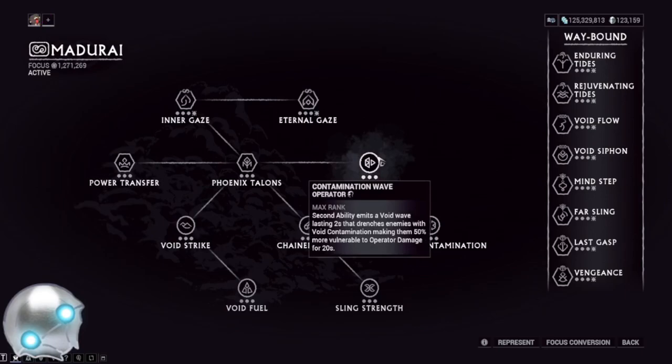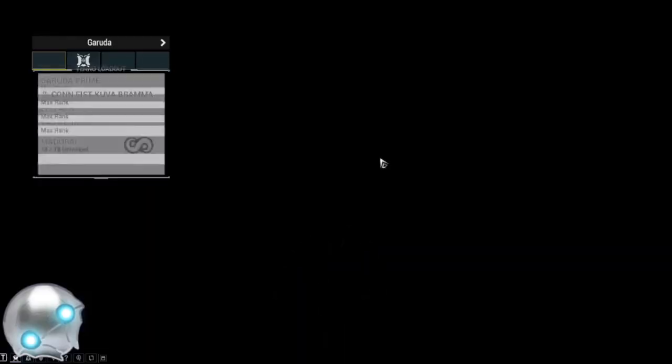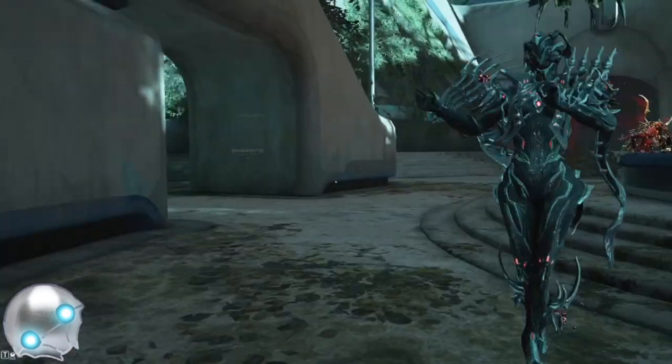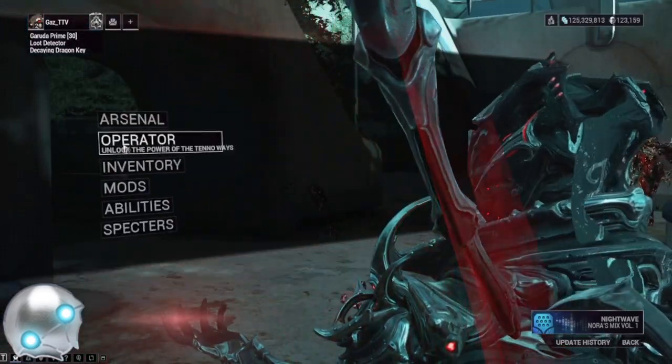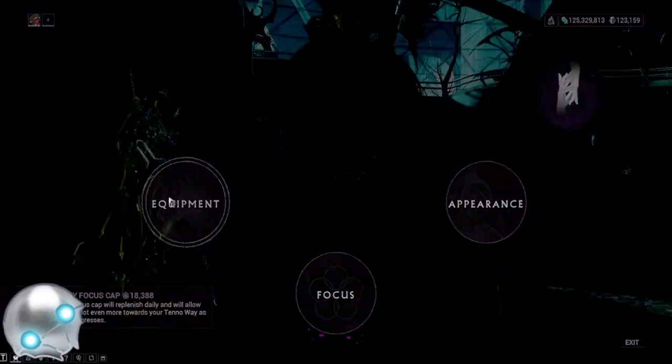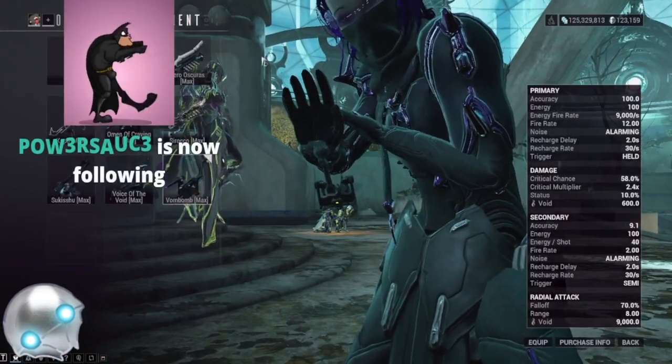What you're looking for here is killing these Void Angels. Things you'll want to utilize: the Madurai Focus Tree. There were some changes to it, but Void Strike is still good. There's also an ability called Corroding Strike on Madurai, which makes enemies more vulnerable to Void Damage from your Operator — or just Operator Damage in general.